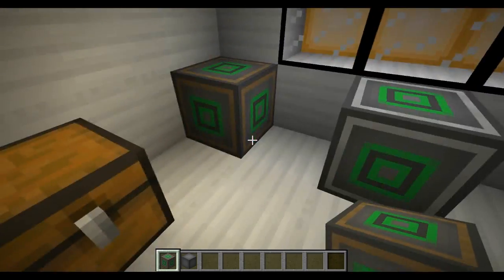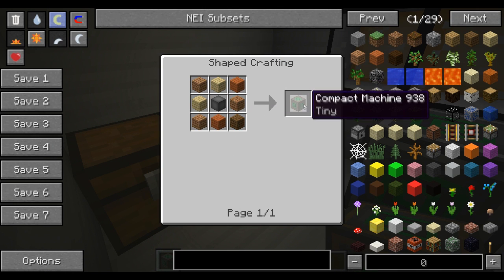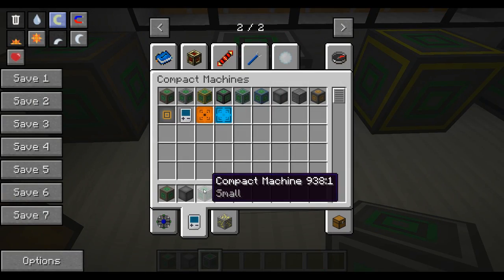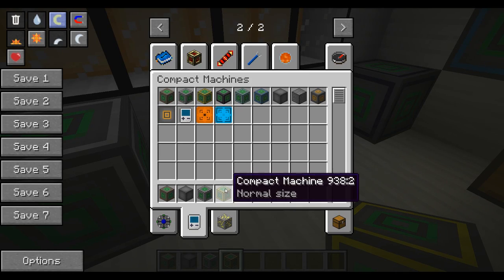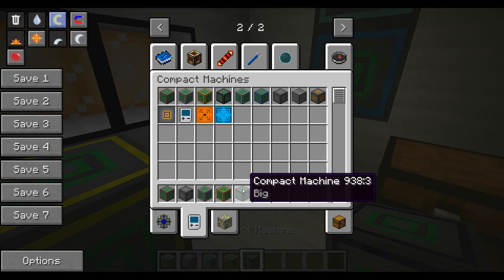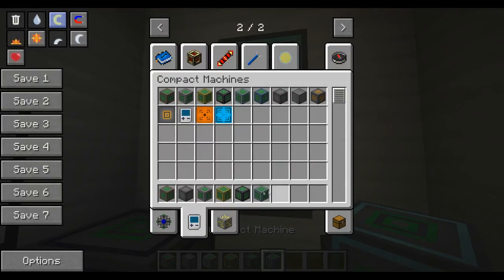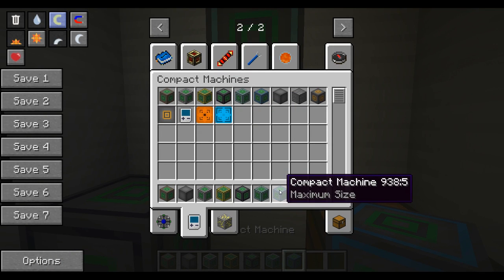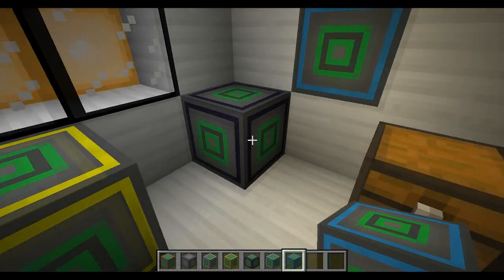Once you've got the Cube, you will be able to make it into a Compact Machine. The first Compact Machine is pretty simple — you just put wood around one of the World Resizing Cubes. The more advanced one, which is the second tier or small, you will need iron around a World Resizing Cube. The third one, the normal size, is gold around a World Resizing Cube. Then there is the big one, which is obsidian around a World Resizing Cube. Then the giant one is diamonds around a World Resizing Cube. And finally the last one, which is the maximum sized Compact Machine, uses Nether Stars — so this one is expensive.